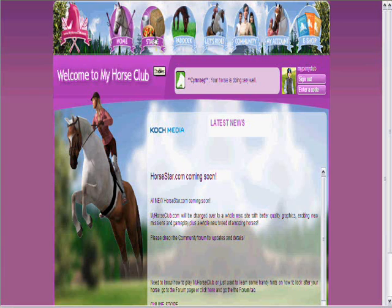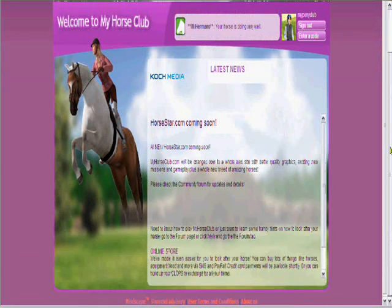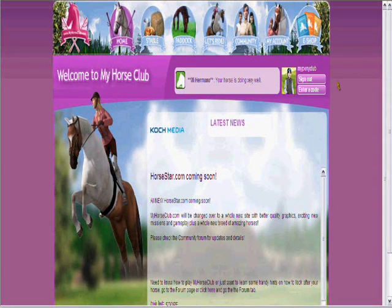If you've already joined or you just joined you can add MyPonyClub, which is me, as well. This is the home page — your username and you can sign out or enter a card code. The menu includes Stable, Paddock, Riding, Community, Account and eShop.